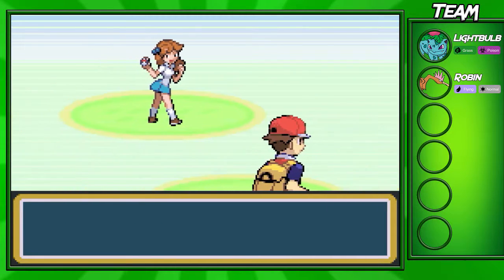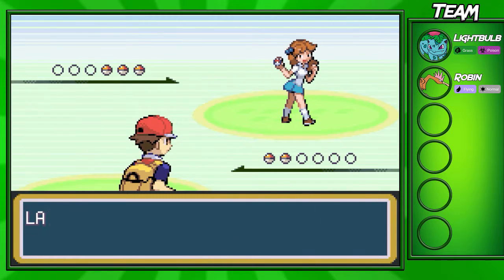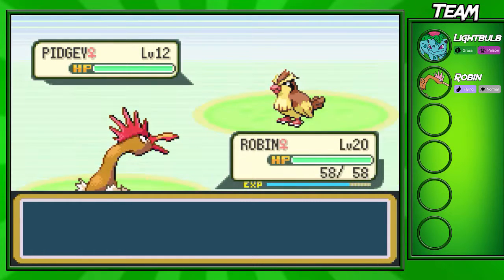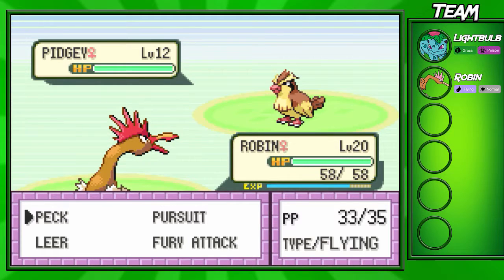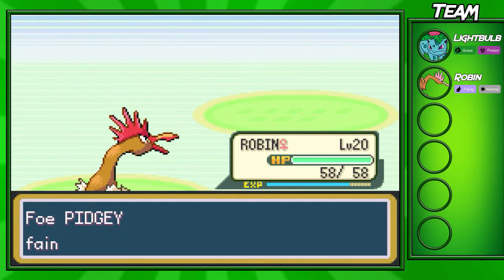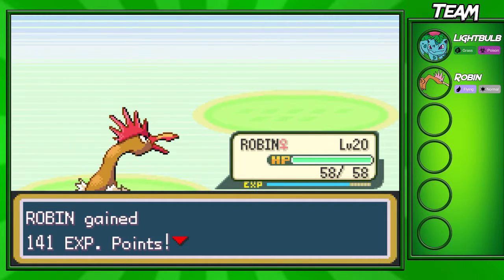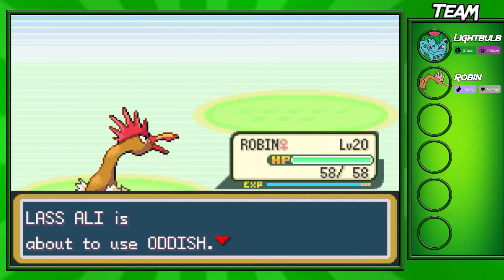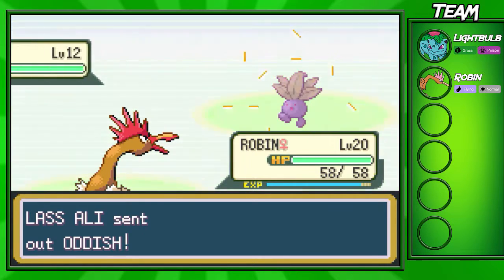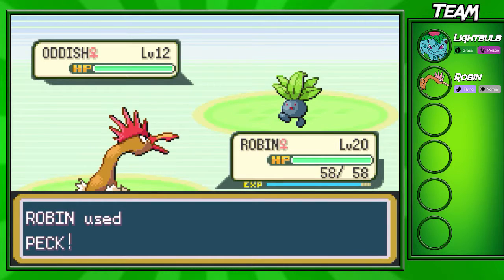Now, this next trainer right here has a level 12 Pidgey at the beginning of this battle. Pidgey's not really the strongest Pokémon in the world, so you can do whatever you want. I don't really recommend bringing out your Rock-types against this thing because you might have some trouble, but Pidgey's gonna go down in one shot from Peck, and her last two Pokémon are a level 12 Oddish and a level 12 Belsprout, so Pidgey should be able to one-shot those two Pokémon.